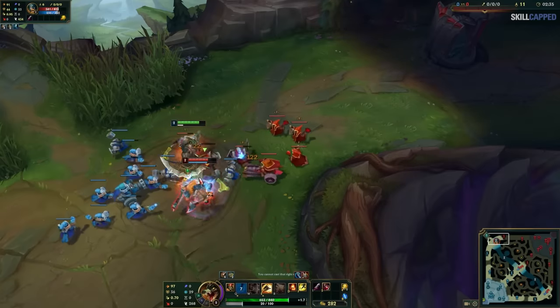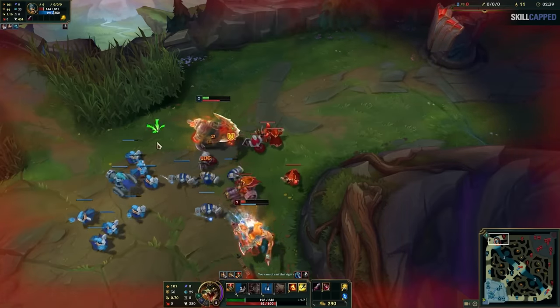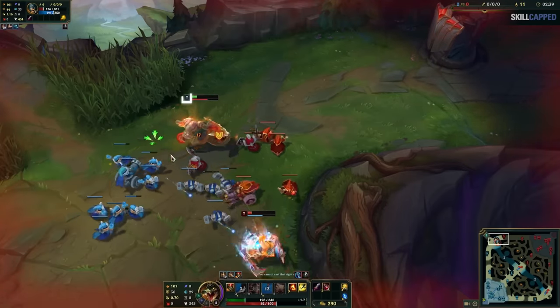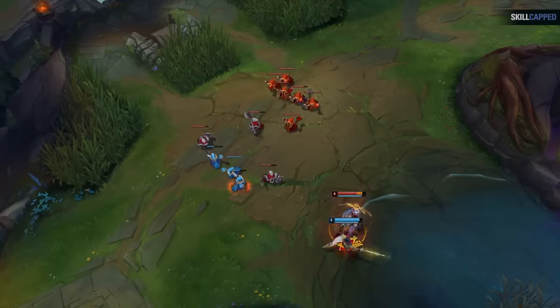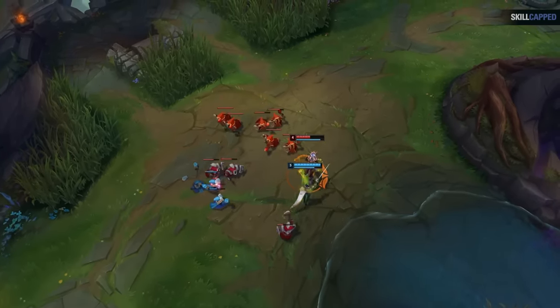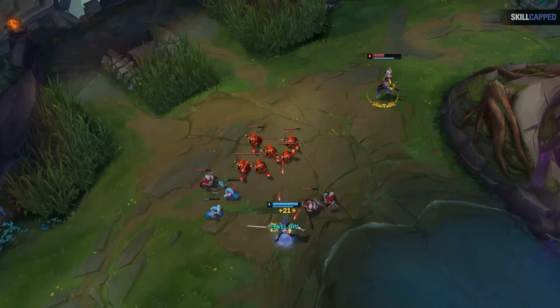This is because early on, minions do way more damage, as you haven't bought items or leveled up enough to outscale them. At the same time, the person who has the minion lead has killed more minions, meaning they likely have an experience lead on you, so you can get caught out by them spiking levels 2, 3, 4, 5, and 6. This is why, at least level 6 and below, you should only ever be trading with someone when they have a big wave advantage over you if you know 100% you can win that trade. Otherwise, it's far too risky.